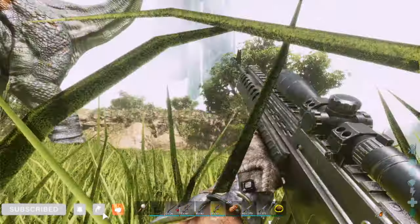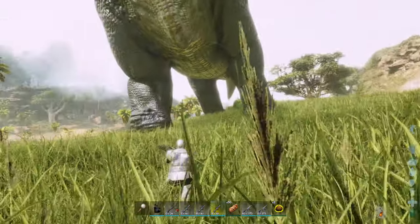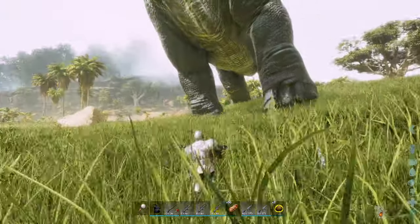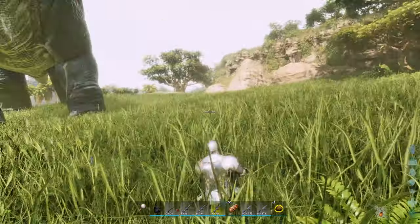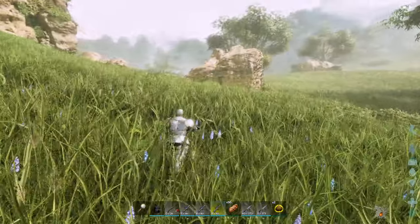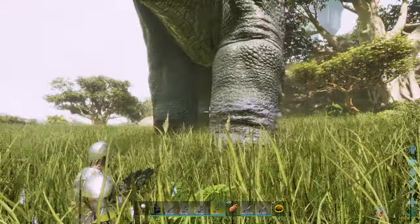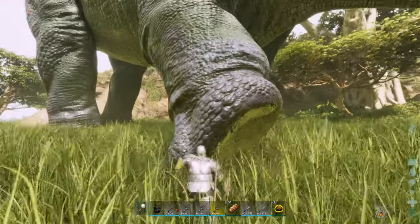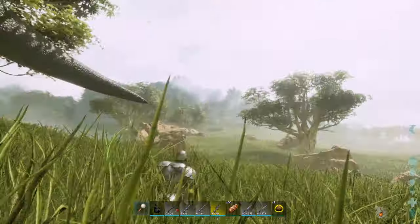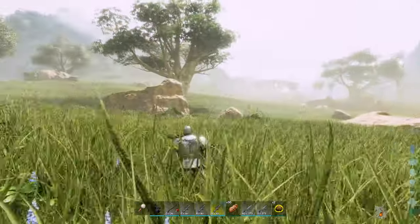To start, you want to grab his attention with a low damage-dealing weapon because by the end he's going to be pretty damaged. This time I used a long neck rifle with dart arrows just to keep him interested in me. He has a very small aggro radius, so if you go too far he will just leave and won't give you the animation you need to start the tame — you may lose him. You've just got to kite him a few times and try to stay as close to him as you can without getting absolutely pounded by his legs.